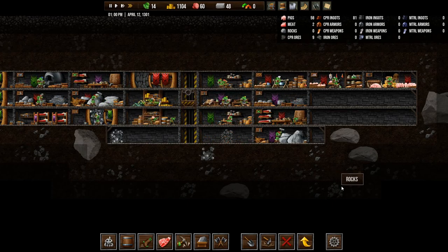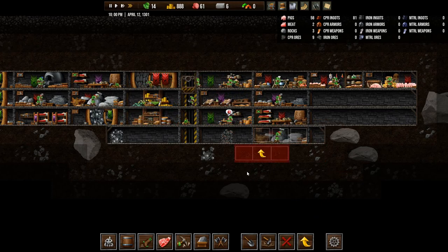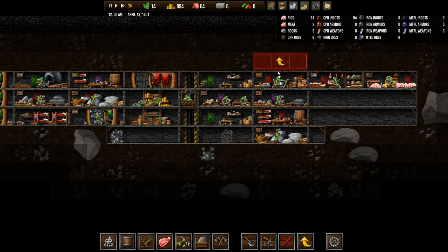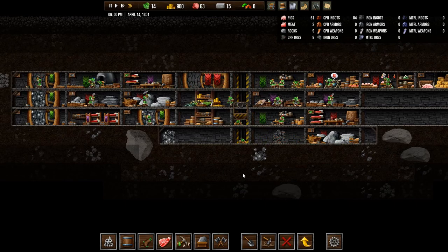Now we have nine copper ores. Advanced is the highest level, so there is no way to upgrade further. How many do we have now? Nine. Perhaps some more copper ores, guys. We need them. I think one is coming now. We're up to 12. We're at April 15th, so we need two more.